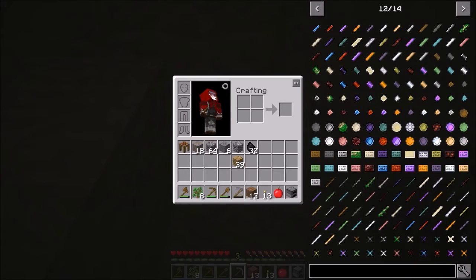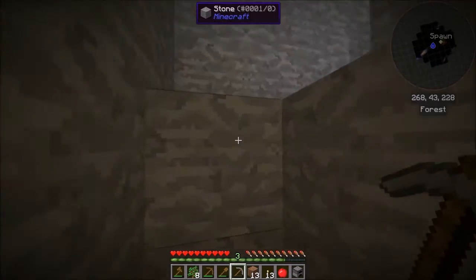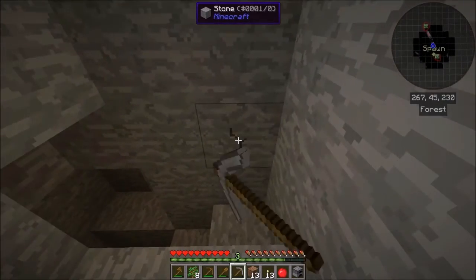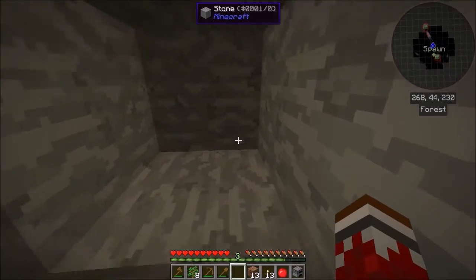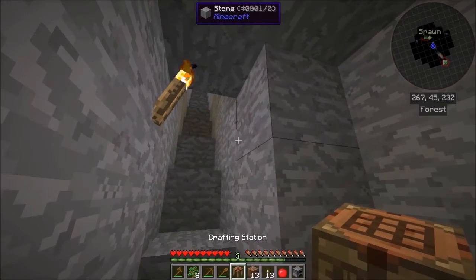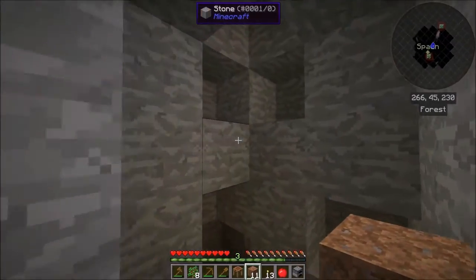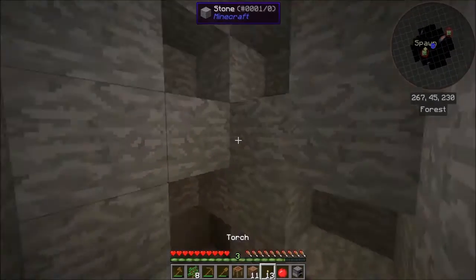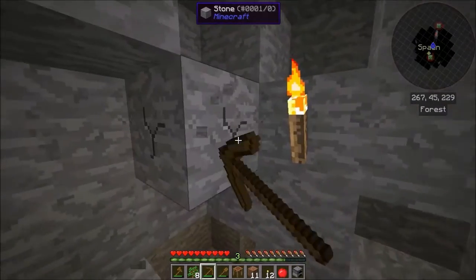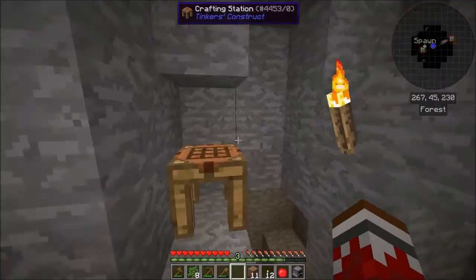It looks like it's night time and mobs are gathering above. I can't make tools out of copper directly — it's not like iron — I'll need Tinker's Construct for that. I'll make a little base down here for now to stay safe, just mine out this area around y=45. I love this Journey Map — I keep calling it the Journeyman Map, I don't know why.